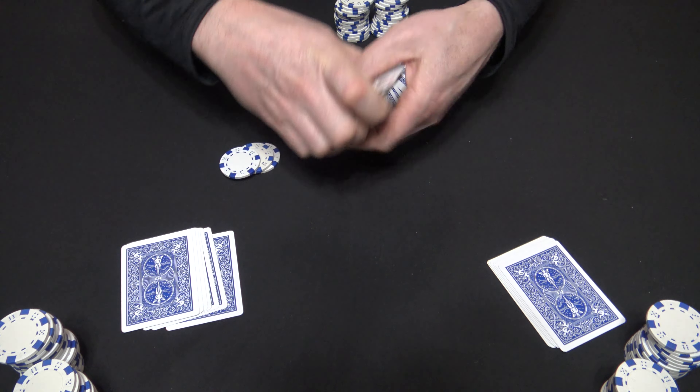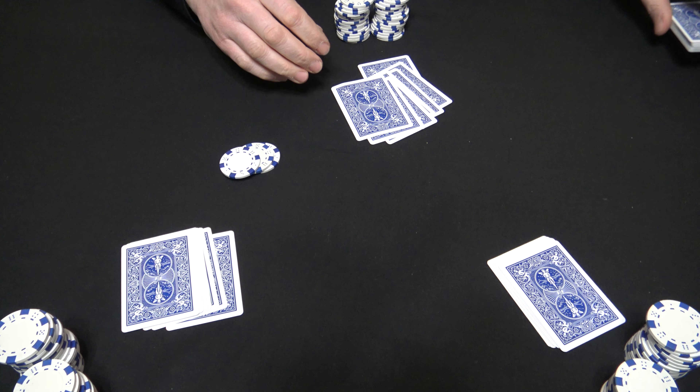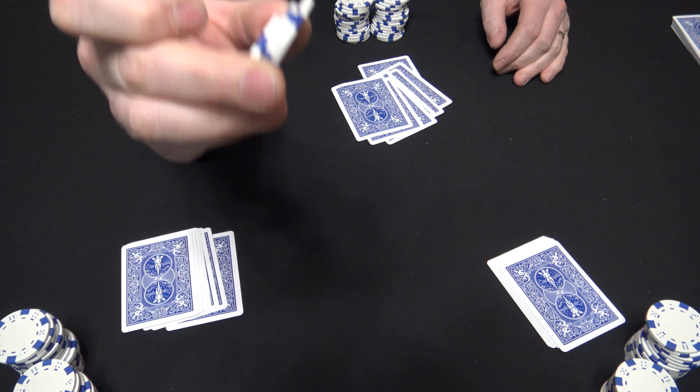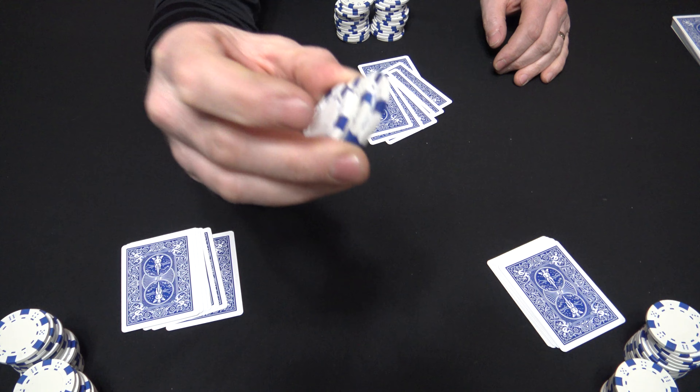Start with a shuffled deck of cards and deal all players 7 down cards, which I've already done. I usually go with a standard ante on this — we'll say the ante's a quarter and each chip is worth a quarter.